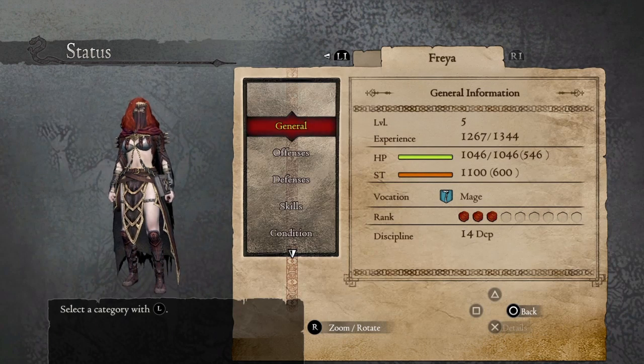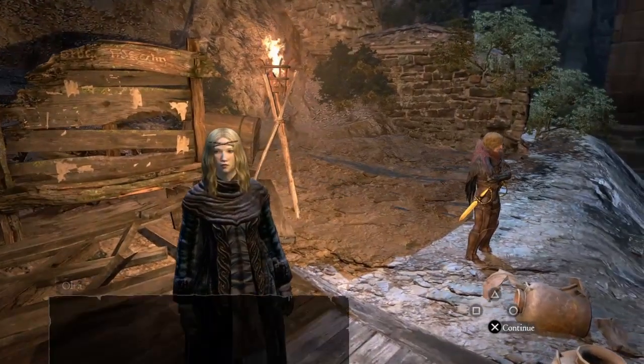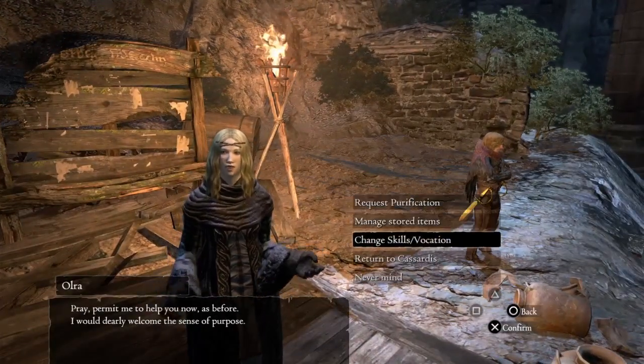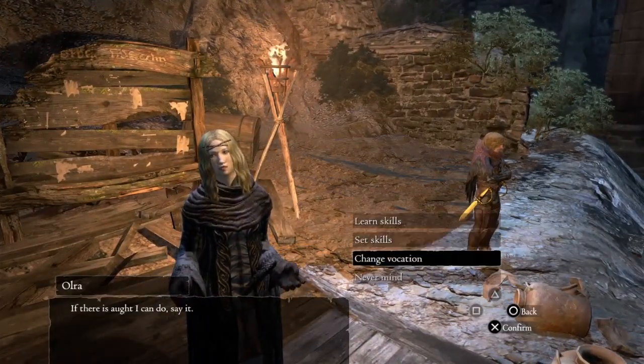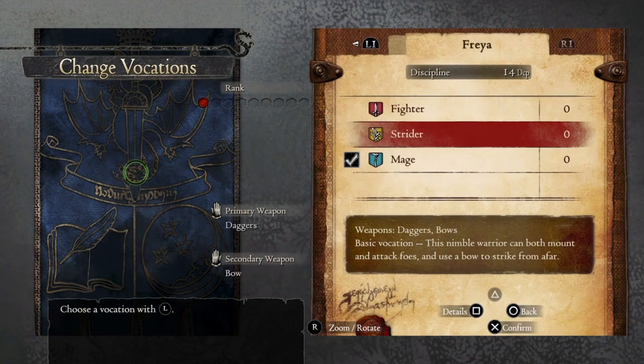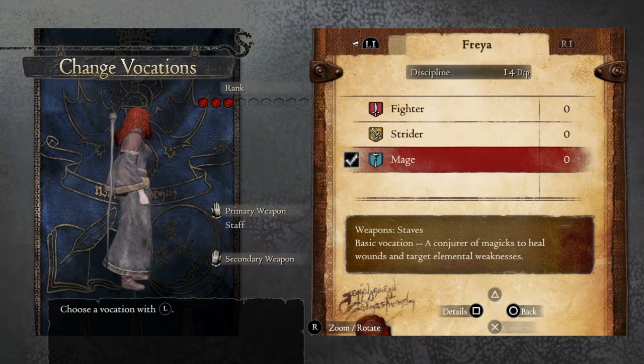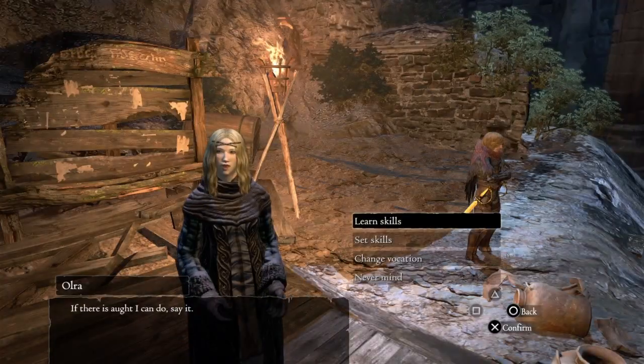You can see at level 5 this pawn right here has over 1000 HP and stamina and has rank 3 and mage vocation, as well as fighter and strider vocations enabled, as I'm gonna show you guys right here. You can see it has the other vocations enabled so it can be used to manipulate the results for Rift Black purification.